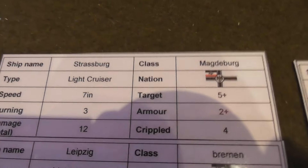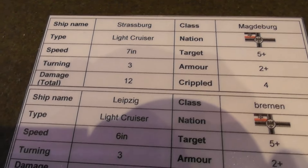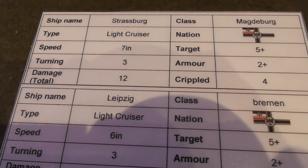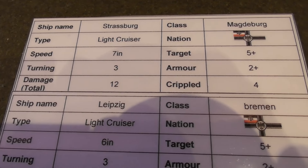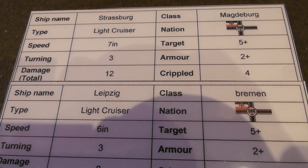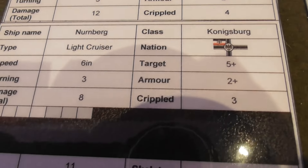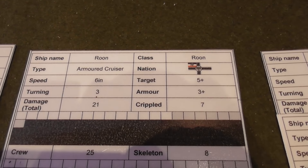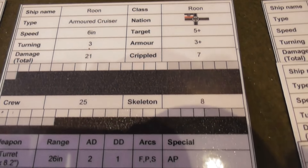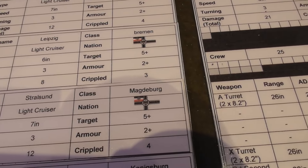For these I have cards. In this case I didn't bother to put 'World War One' on them as the flag is slightly different from their World War Two incarnation. The cards follow the same format: ship name, type, class, nation represented by a flag, speed, target number to hit, turning rate, armor level, damage, and so on. These are actually quite well armored — though thinking about it now, the light cruisers' armor is on two-plus, which is actually quite lightly armored.